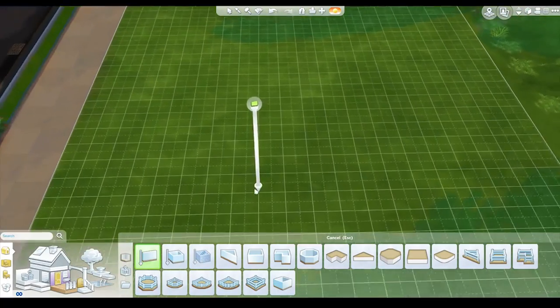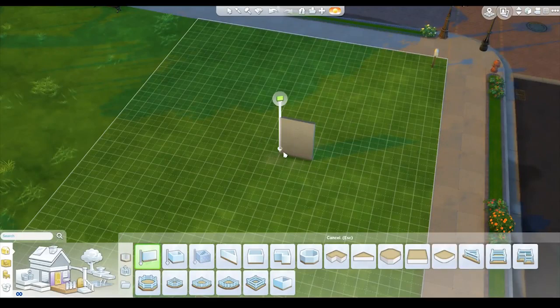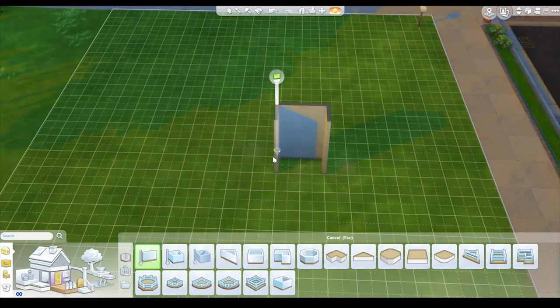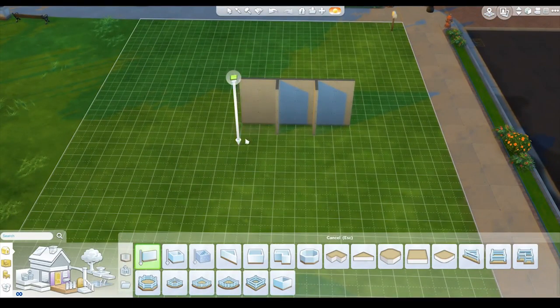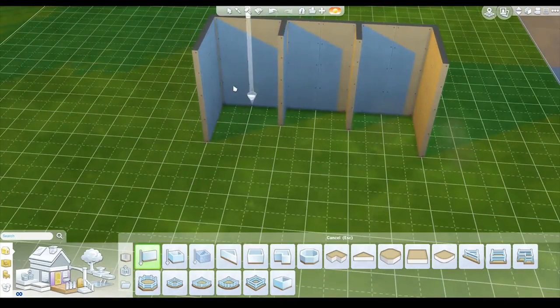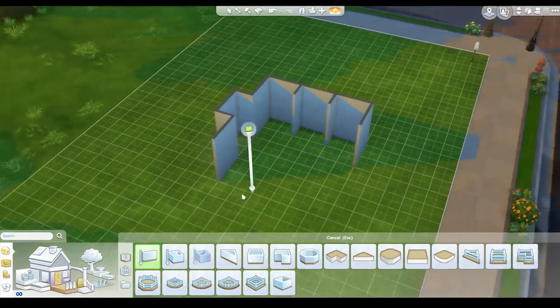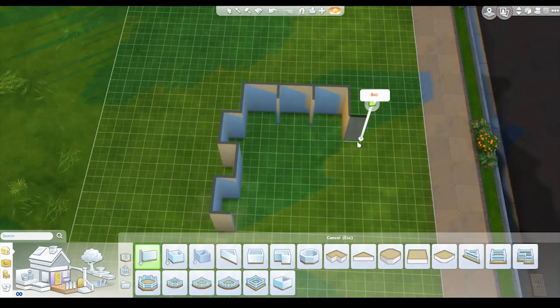I'm thinking we need like a grand entrance, so we're going to have double doors that are kind of going to go like that. And then because we're a little bit limited in what shelving units and stuff we can actually get in the Sims 4, we'll put some shelving or wardrobes here. And then maybe we'll make some inset ones, with a couple of mirrors and more inset ones on either side. So it's going to be like a mother trucker wardrobe.